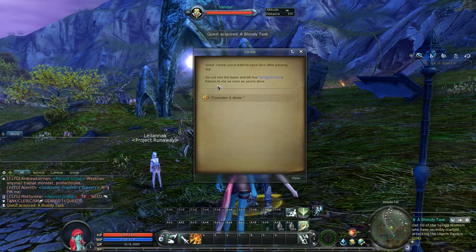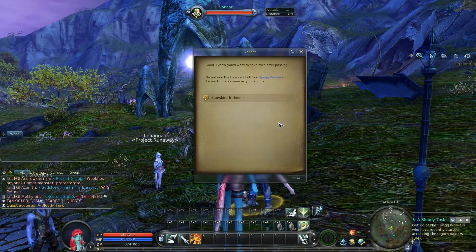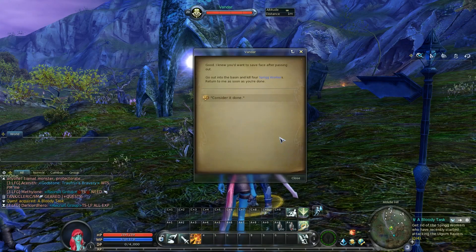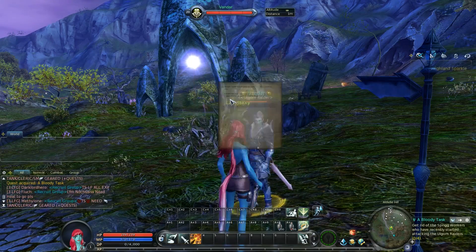Okay, we'll accept that. Good to know you'd want to save face after passing out. Go out into the basin and kill four sprig workers. Return to me as soon as you're done. Consider it done. May Ion watch you? I don't know why — I always go to him first in this area.